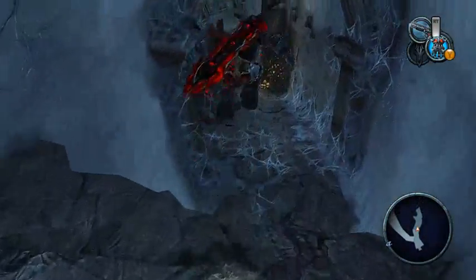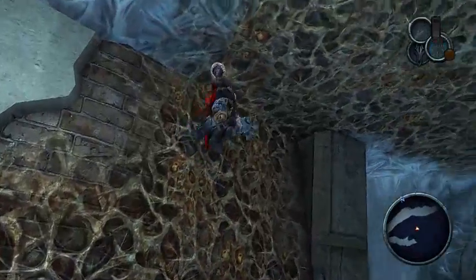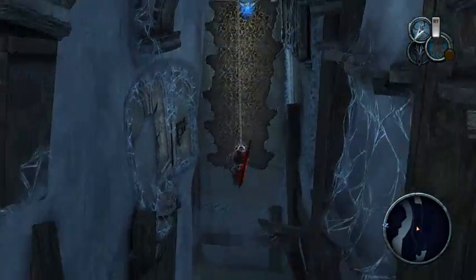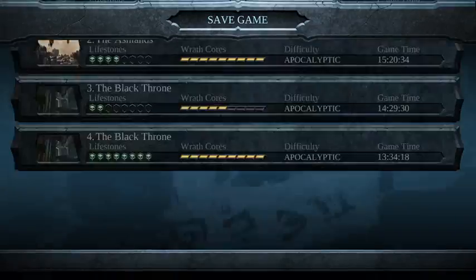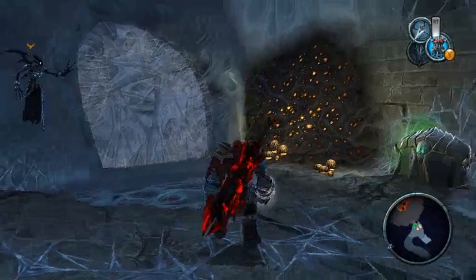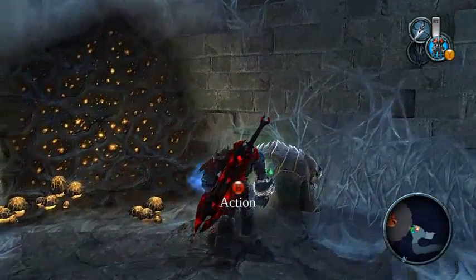Alright, let's get into it — we have to fight Silitha. Let's save over here. Over here we have a chest that I don't have to grab because I have full health. But if I die this first time around because I forgot how to fight her, I can always get full health back for the second round.